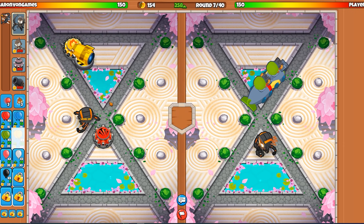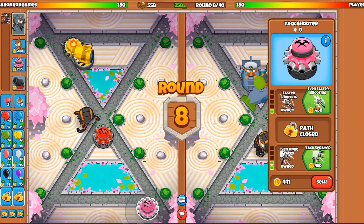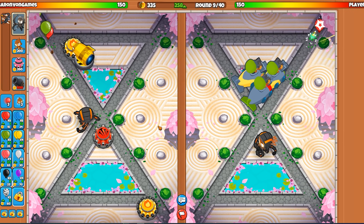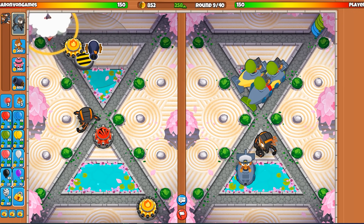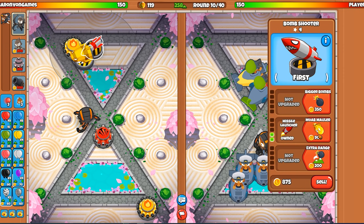Now I'm not too worried if he sends any airships my way. If he does spam, we'll be able to deal with that. I love the strategy. I don't know what he's doing — I can kind of tell, but I don't have much familiarity with the U-boats. Round nine. We got our very own MOAB mauler. If I concentrate them here, I'll be able to destroy theirs early. That's the play. I'm going to get two MOAB maulers — I think that's a good idea. And I'll get this one extra range.